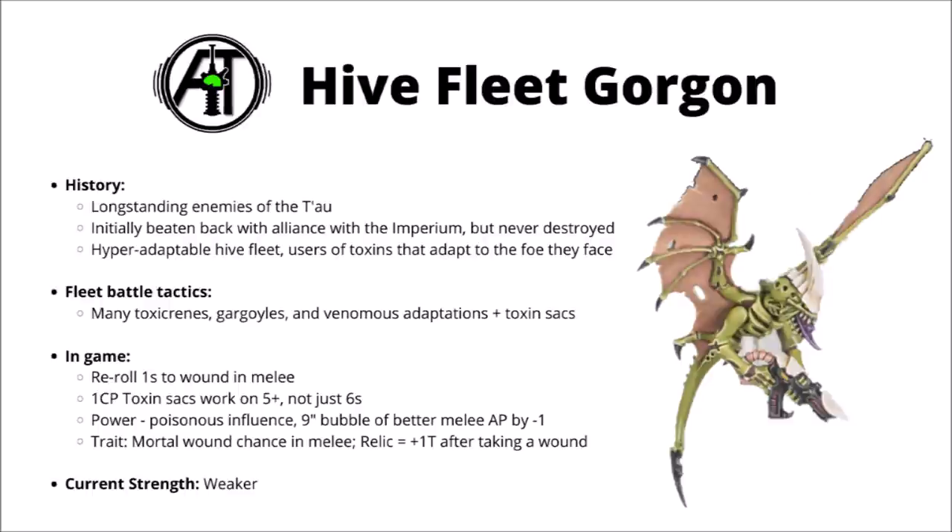Next, let's move on to the venomous and adaptable Tyranids of Hive Fleet Gorgon. These green-skinned Tyranids with bone-coloured carapaces have been a constant scourge at the edge of the Tau Empire, initially beaten back when they attacked a major Tau sept world where the Tau and Imperium combined forces against a greater foe. This uneasy truce quickly broke down when the uniting threat was gone, meaning the Tau and Imperial forces never got round to hunting down and destroying the last of the Gorgon Hive Fleet. Perhaps from such constant exposure to fighting the Tau, Hive Fleet Gorgon has become incredibly adaptable — their swarm functions as an ever-adapting arms factory, sometimes within the space of one battle updating their venomous toxins to better suit the foe. A mere scratch from a Gorgon Tyranid can signal death, a foe's body bubbling down to a rancid gruel. In battle they employ many Toxicrines, Gargoyles and venomous adaptations with Toxin sacs on more regular bioforms.